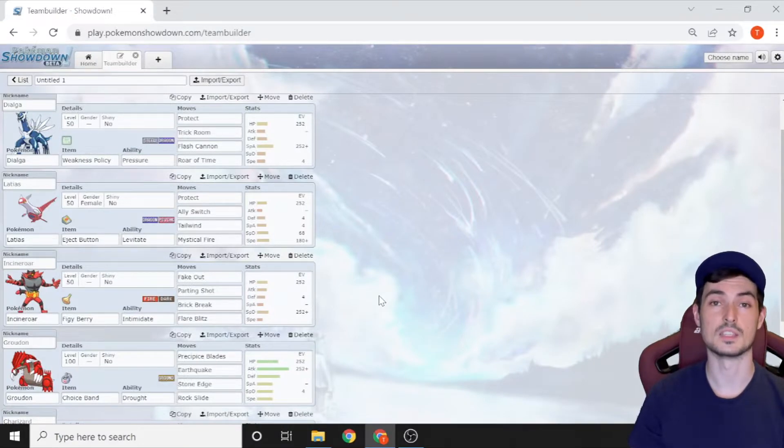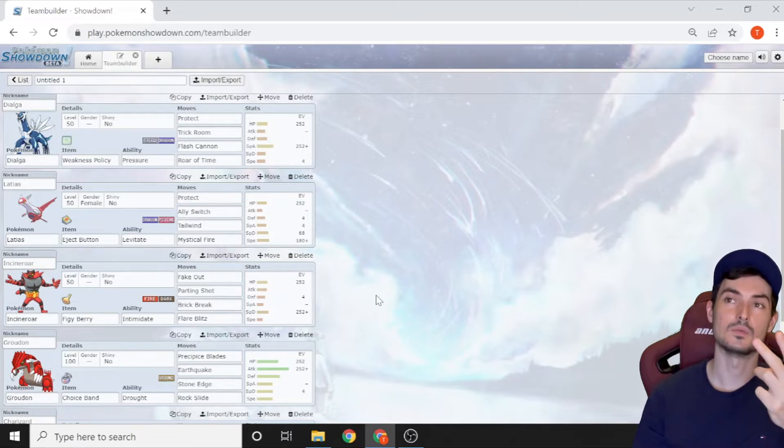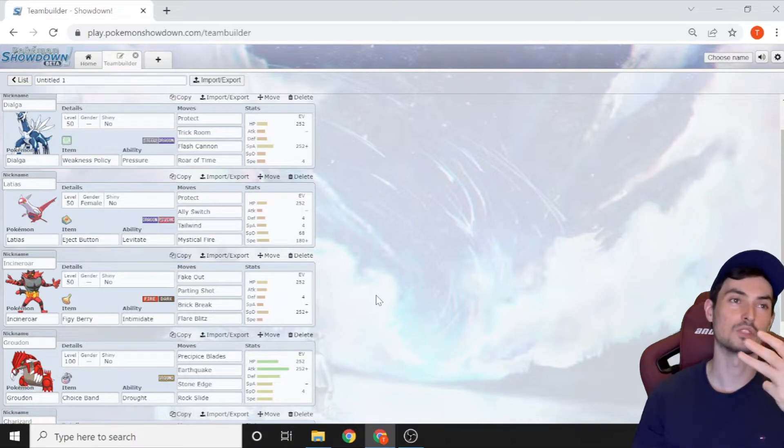Quick disclaimer: the main strategy of this team is a bit best-of-one, but no apologies there. In the IC, there are three types of player. The first just wants a shiny bird — you're going to beat those. The second plays like it's best-of-three, which I normally do, but it's not. The third will run things like Trick Eject Button or Ally Switch — just whatever wins the best-of-one game — and that's what we've got here.